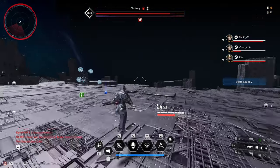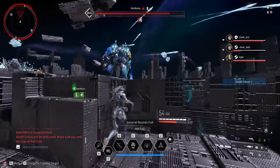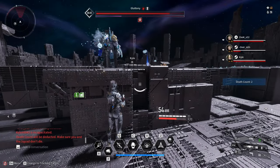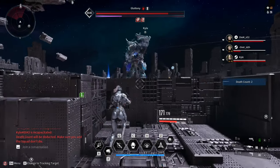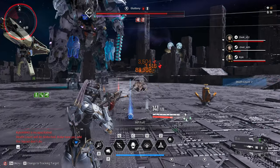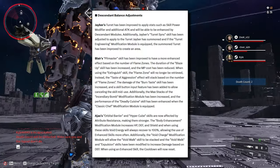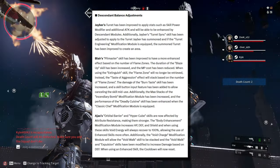This is a big W for the players because as of right now there are so many builds, but because we can only install one specific socket type it really stops us from making another build. With this update we can finally create different builds for specific situations. There are also changes for Jaber, Blair, and Ajax, which is pretty awesome — a huge win for players who play these descendants.